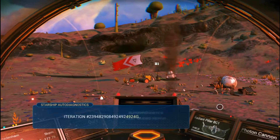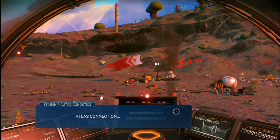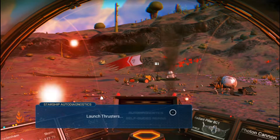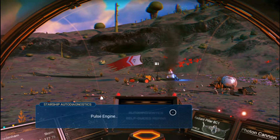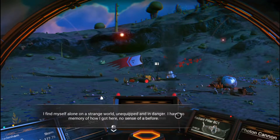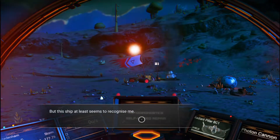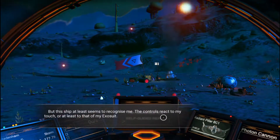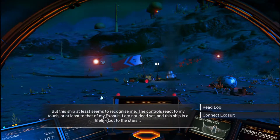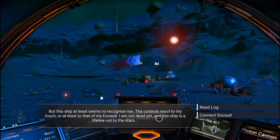Iteration 200 million online. Atlas connection intermittent. Launch thrusters offline. Pulse engines offline. I found myself on a strange world, unequipped and in danger. I have no memory of how I got here, no sense of before. But this ship at least seems to recognize me — the controls react to my touch, or at least to that of my exosuit. I am not dead yet, and this ship is a lifeline out to the stars.